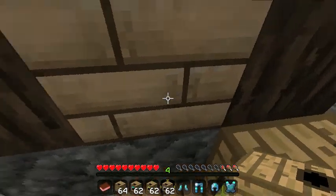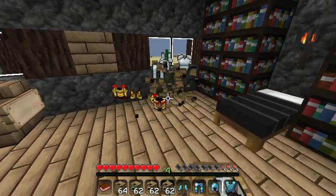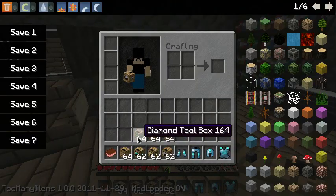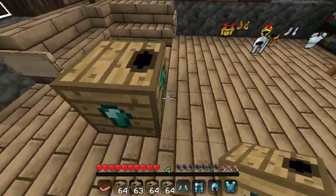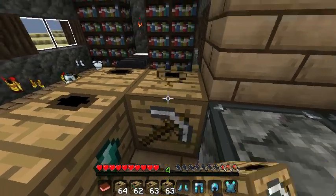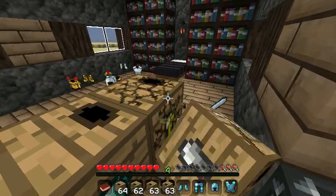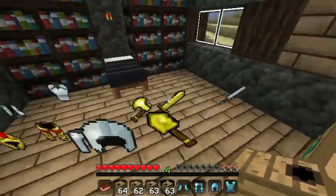If we break the box we get a full assortment of diamond armor. Same thing with the gold and the iron. Same thing works for tools — let me just swap these out. There we go: iron tools, gold tools, and diamond tools.